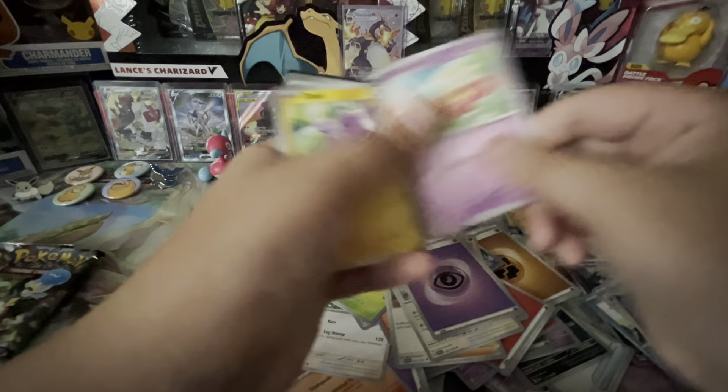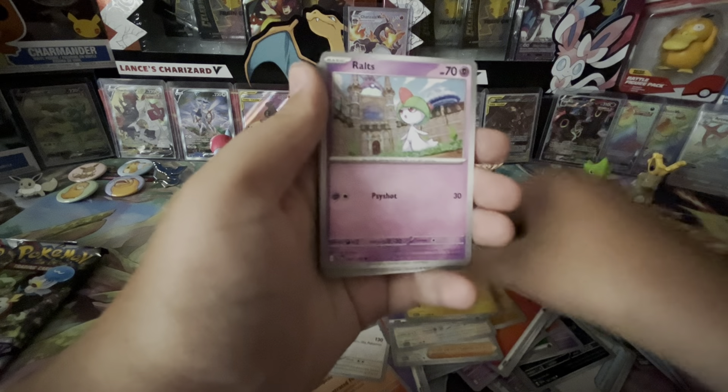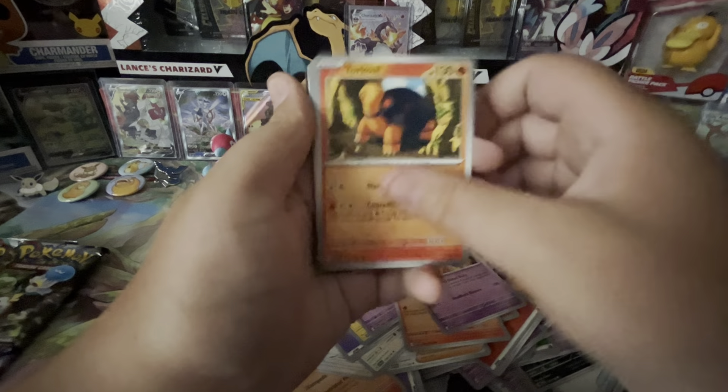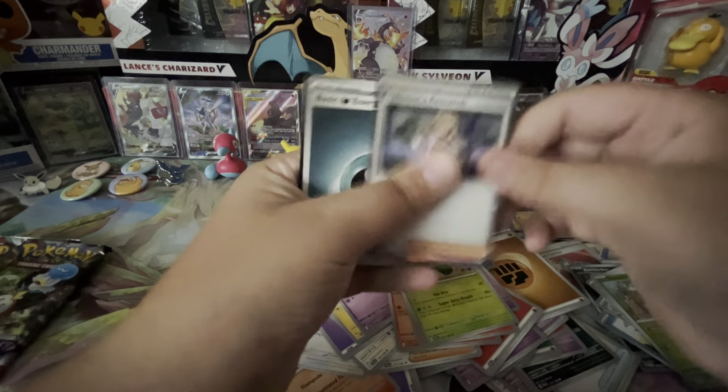I got Flabebe, Toxyl, Rolt, Growlithe, Doshbun, Torkel, Skivellian, Ultra Ball Reverse, Scatterbug Reverse, and a Professor's Research Hollow.